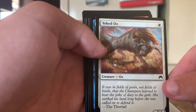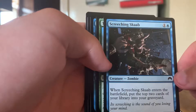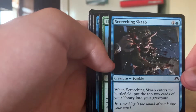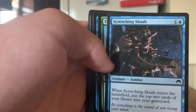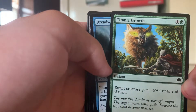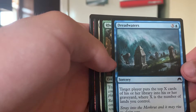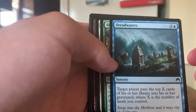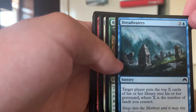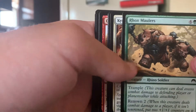Yoked Ox — gotta get that Ox tribal done. Screeching Skaab, two-for-two-one. When it enters the battlefield, you may put the top two cards of your library into the graveyard — self mill. You can honestly do that with the new Jace from War of the Spark, mill yourself out quicker. Titanic Growth — best green pump spell, change my mind. Dreadwaters — target player puts the top X cards of their library into their graveyard, where X is the number of lands you control. Kind of good for ramp I guess, not really.